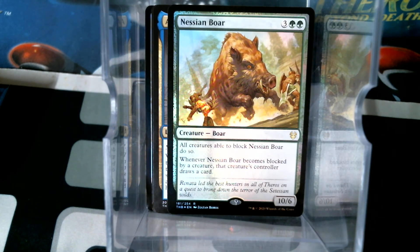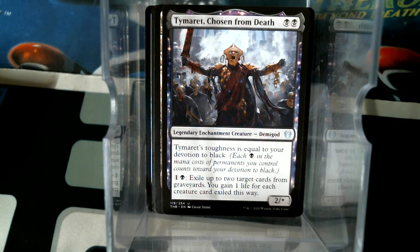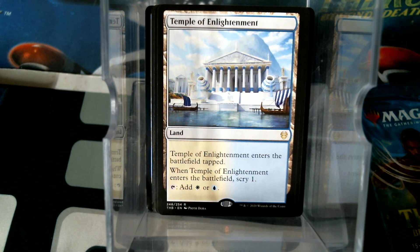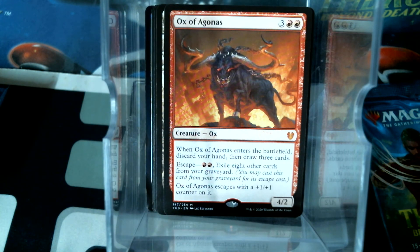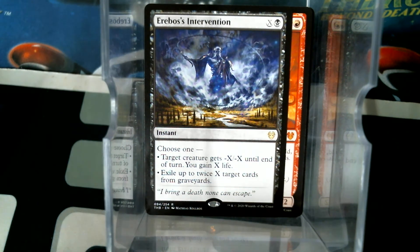Nessian Bores foil rare - that's two foil rares in this box. It's pretty sweet when that happens. Temple of Deceit is the rare, Temeret is an uncommon - I call that a win on that pack. Temple of Enlightenment is the rare in that one. Ox of Argonos - I think this might do something. Dredge players are really looking at this card. That's Erebos' Intervention, aka Heliod Killer. We got four packs left.